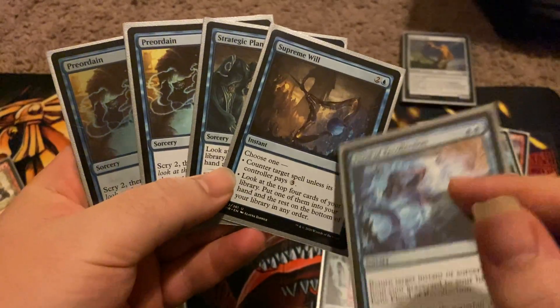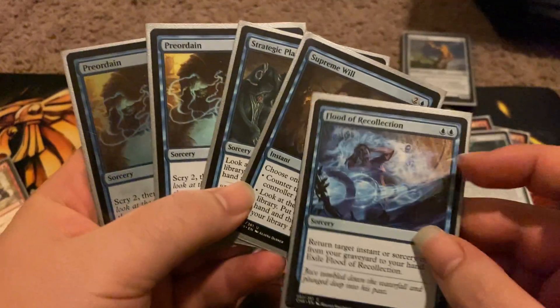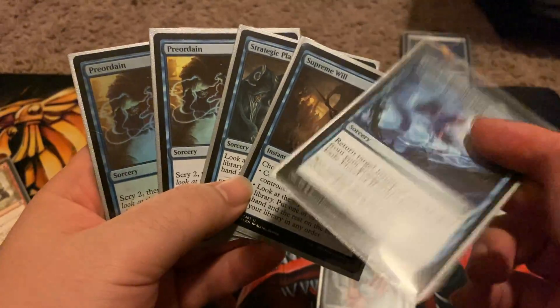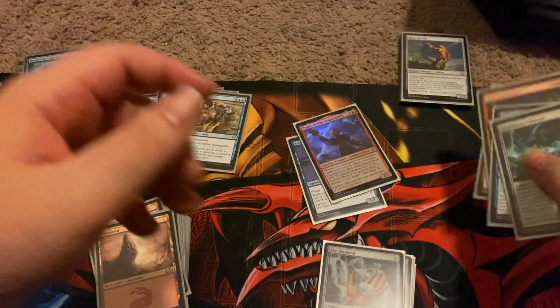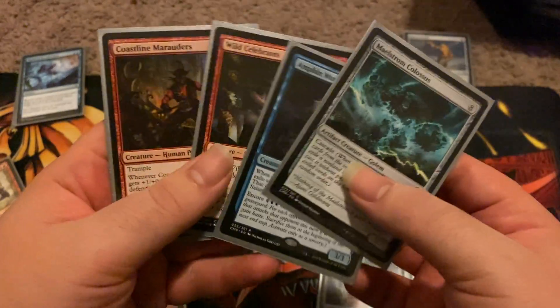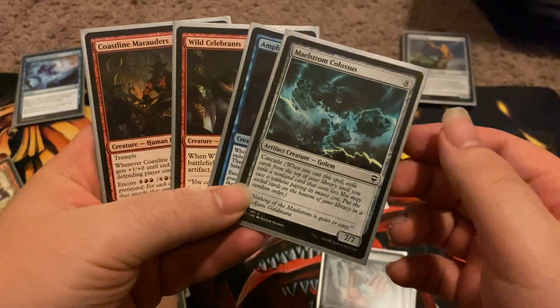Little draw cards like Preordain and Strategic Planning really helped. Supreme Will I thought was fun but it didn't really work for the counter side — I ended up getting it late game and paying three just didn't help me. And using this to get this didn't work out either, never used it, but that was the whole idea of it.